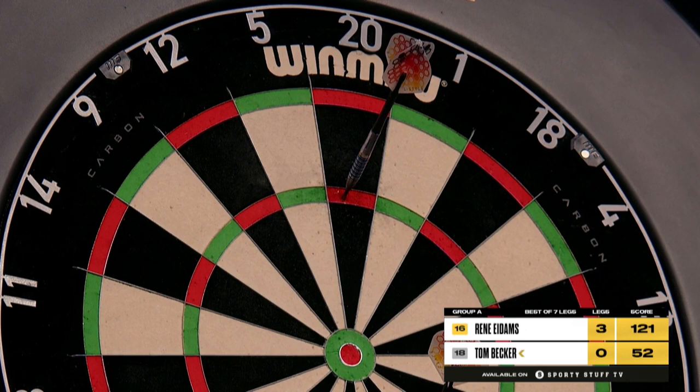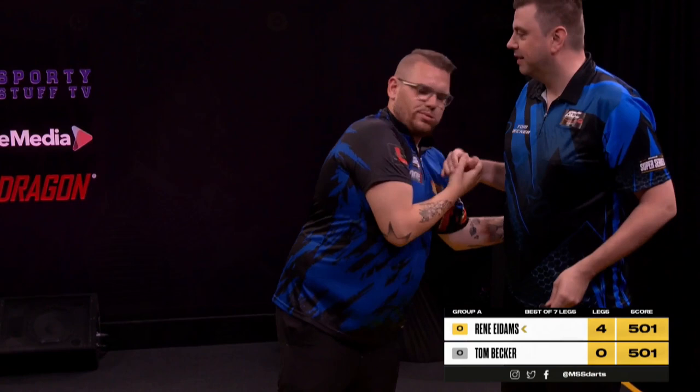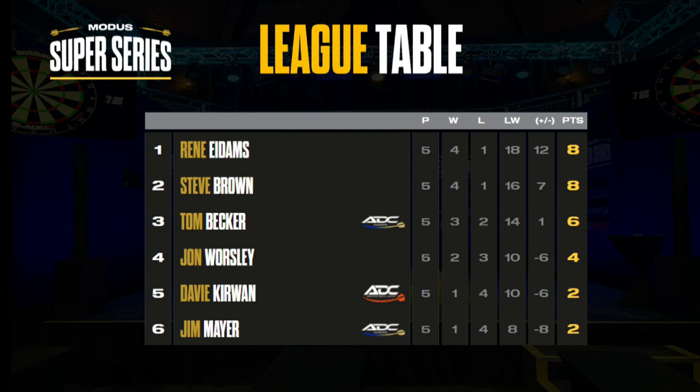It's been all about Brown and Eidams so far today. One thing Eidams did really well was close out big wins with big checkouts — some really big finishes throughout the day. The 121 was incredible, starting on treble 17, which is an unusual shot before going back to the 20s. European players are increasingly doing things the opposite way to the traditional approach, coming up with funky finishing routes. Two days left in this group — let's look at the table after day one. Tom Becker on six points in an interesting position.